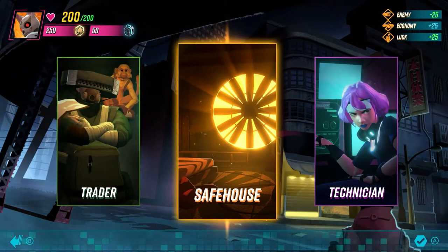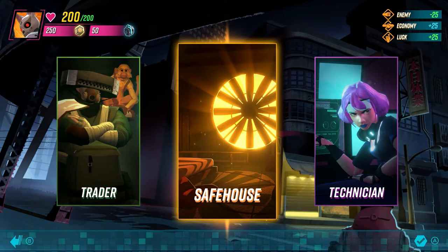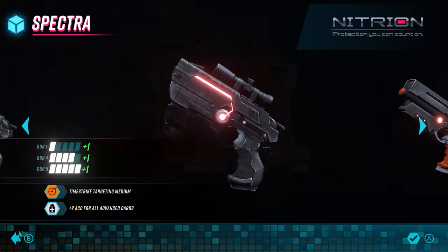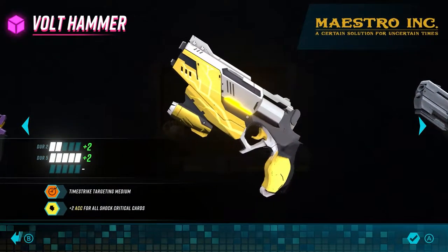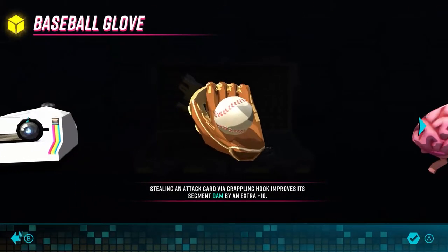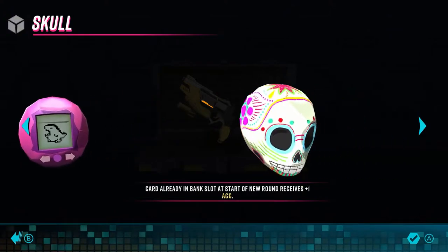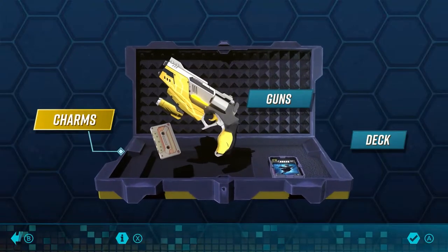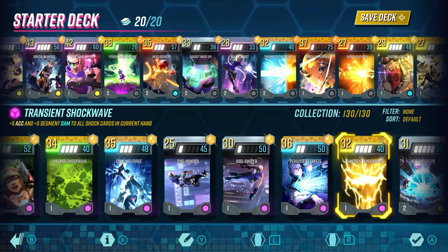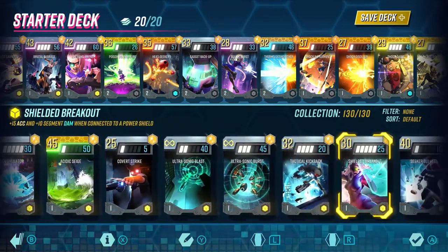Your HQ provides an opportunity to customize your combat case, purchase new cards, and make upgrades. Visit the Safe House to update your combat case — perhaps you'll want to choose a gun you've just collected, or maybe it's time to change your charm for the journey ahead. The Safe House also allows you to customize your deck, a great way of loading new cards and preparing for the new District's battles.